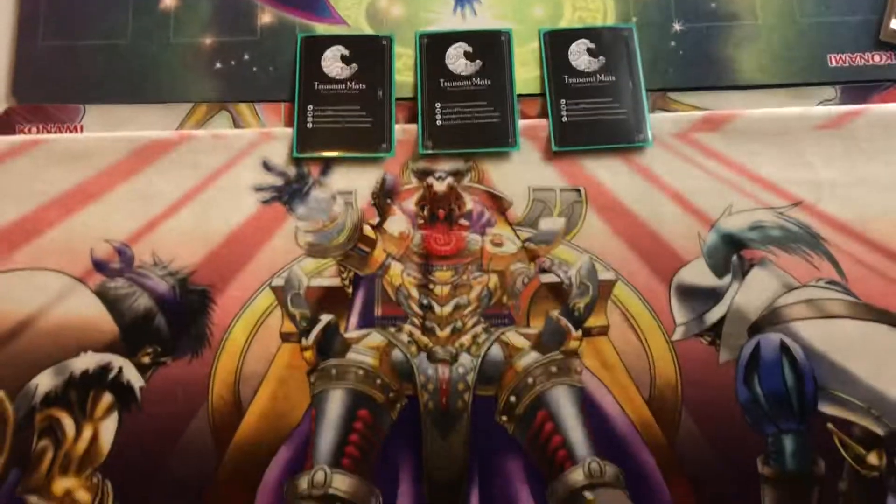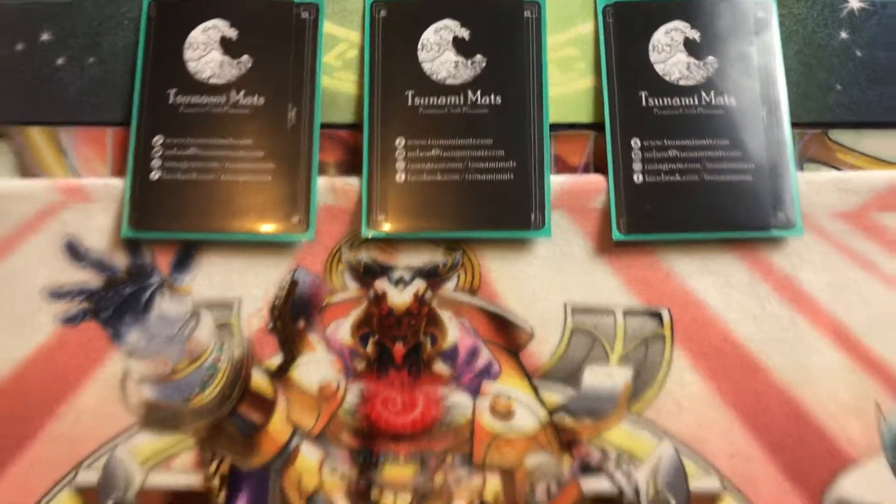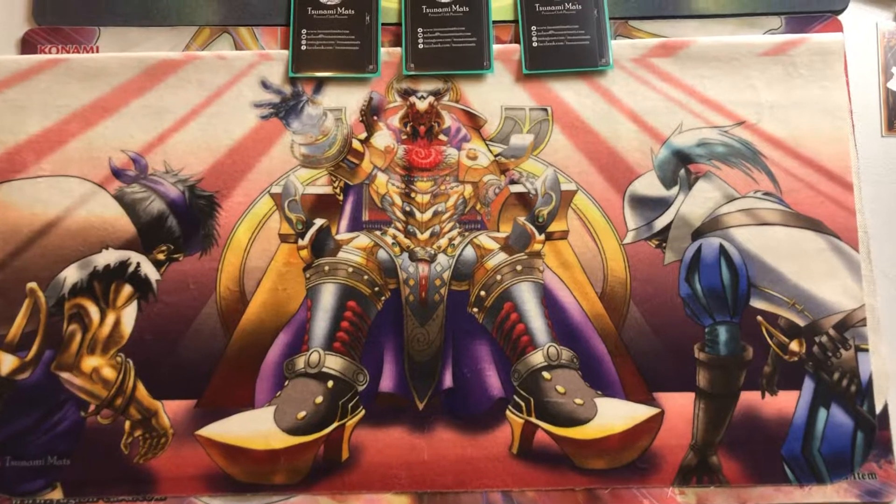What's up guys, Zade here with the most famous Floowandereeze player ever, my boy David Hernandez, who just got 4th place at Lockhaven Regionals, and we're about to get that deck profile. But before we get into it, quick shout out from our newest sponsor, Tsunami Mats. Use promo code ZADESLATER5 to get 5% off your Tsunami Mats play mats. Now Dave, take the floor, let's see what you do.